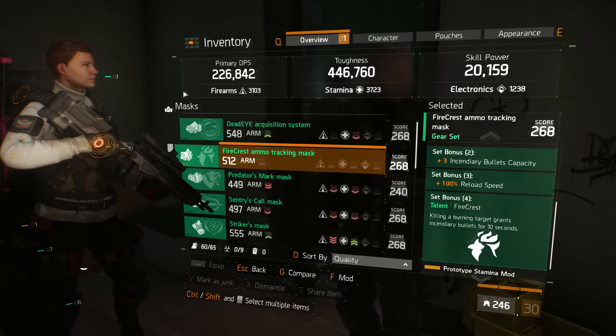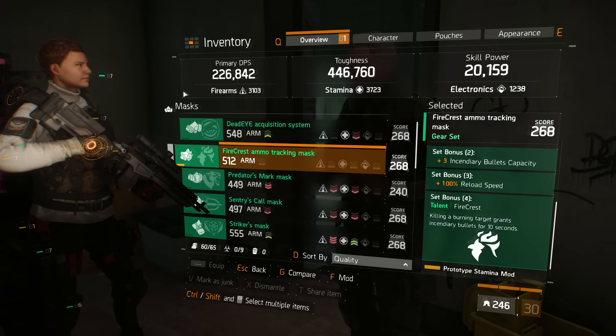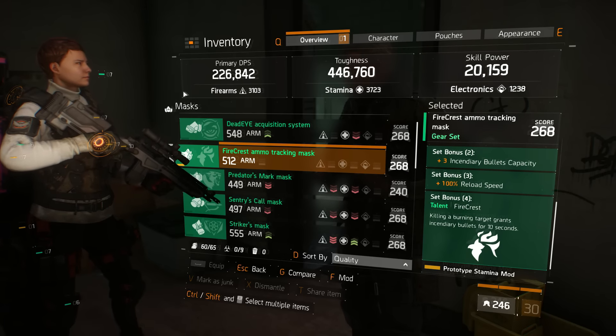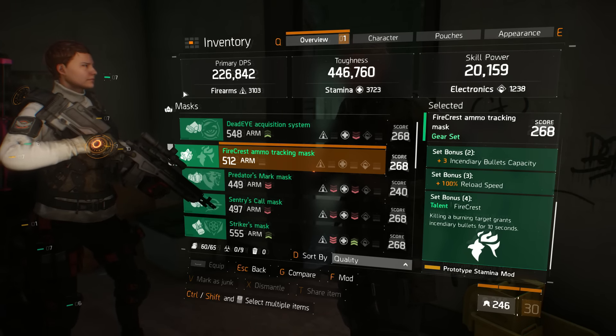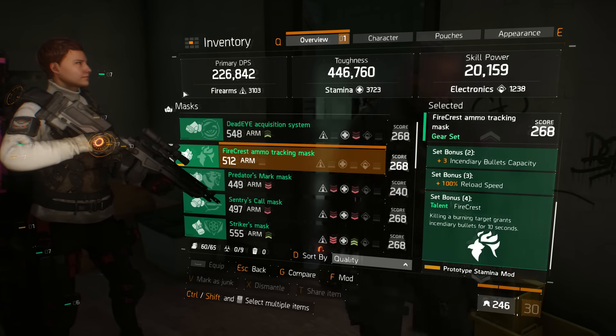With two pieces equipped, you earn three incendiary round capacity — an almost useless bonus. You're always going to be able to build these up inside the Dark Zone and the Underground, and having the extra capacity really does not do anything for the build.